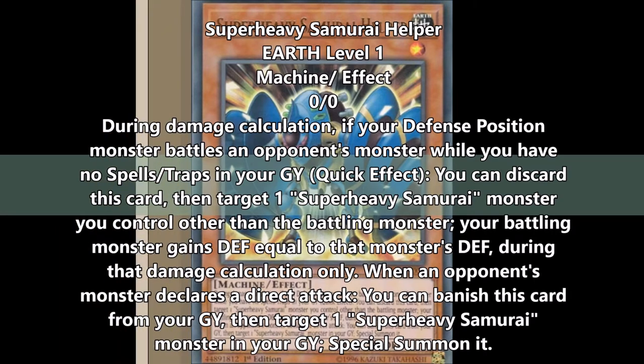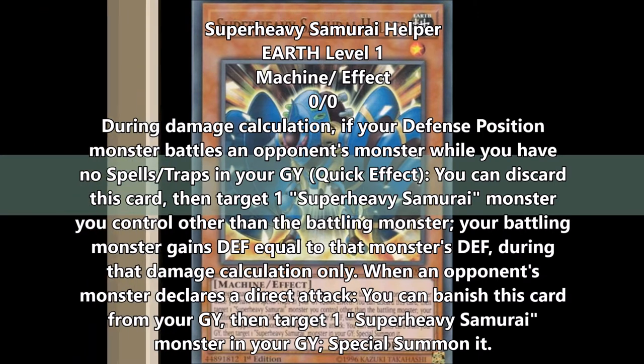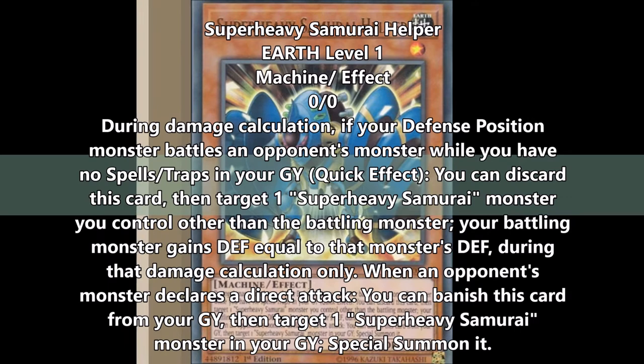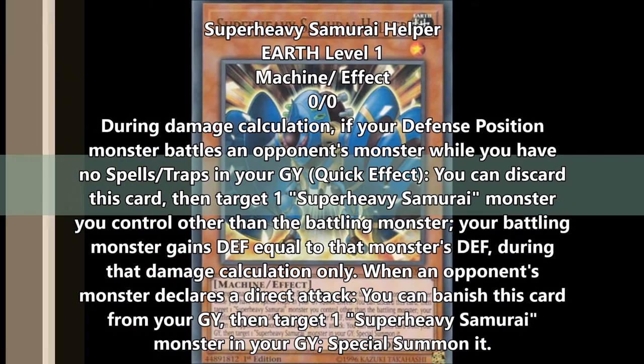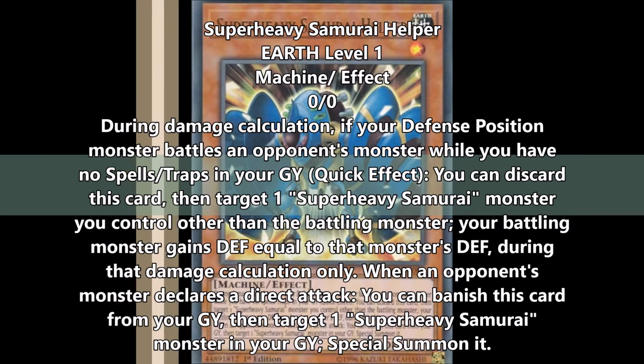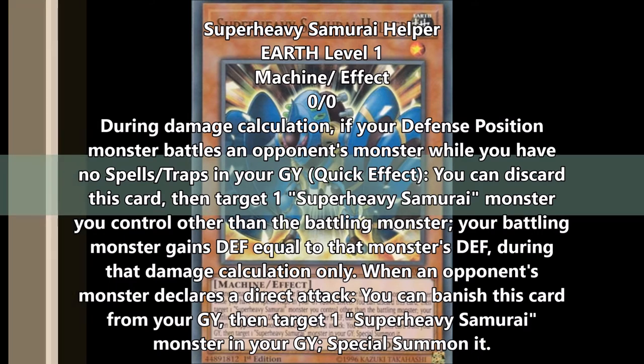It feels like this support is conflicting with what's already there. I feel like support should advance a deck forward and not really conflict with what we already have. That's what good support should be. But unfortunately, this support isn't really looking all too bright so far.